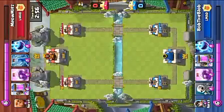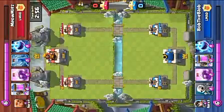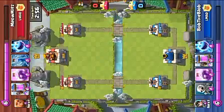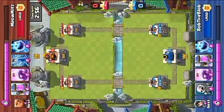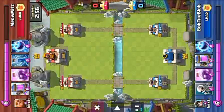This next one is where I see how many Princesses I can put down. Notice we both have Elixir Collector, Rage, Ice Spirit, Skeletons, and Princess - those are the five cards that really make up this. I also got Mirror and Clone in here. He's got Skeletons too. We've got the cards we need.